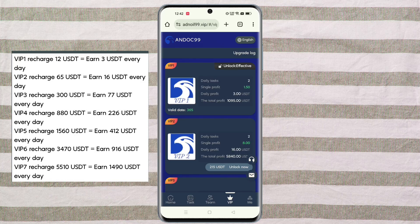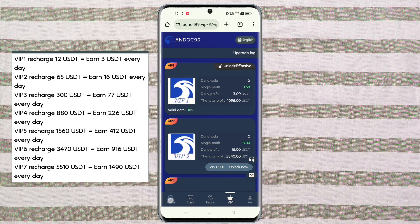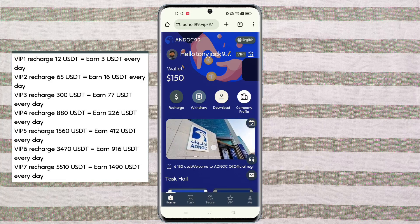I will show you how to complete your task and how to withdraw your money. Click on the VIP one option, then click on the complete option. You can see that my task has been successfully completed. Then click on the home option, then click on the bid row option.